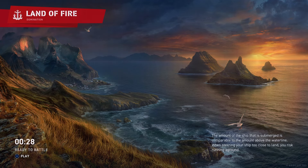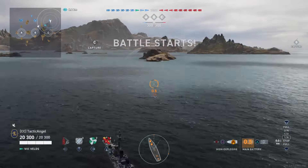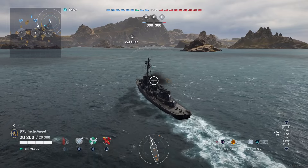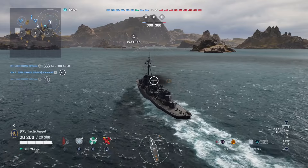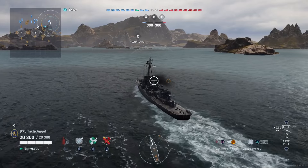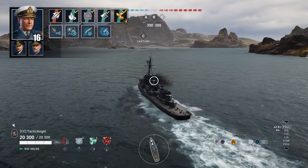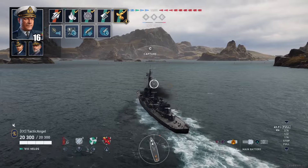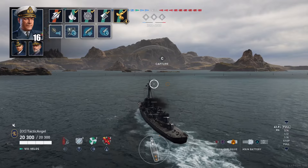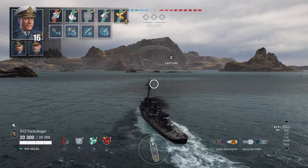And finally, we'll get into the battle. We're going to be on Land of Fire in the Velos, running the historic camo rather than the fancy ancient Greek camo — I really like that camo, but I have those camos turned off and I'm not going to turn them on for just one ship. Once the game gets going, I'll put my commander up on the screen — we're running with Stig Erikson. To be fair, I was given a hard time by a Swede about my pronunciation. We're on the C side, and as the game starts up, we're going to begin by going up towards C.